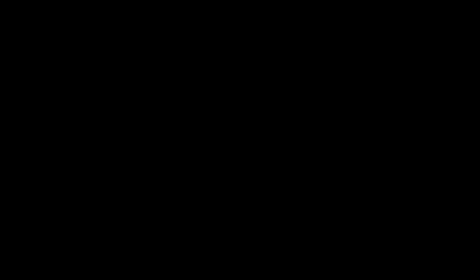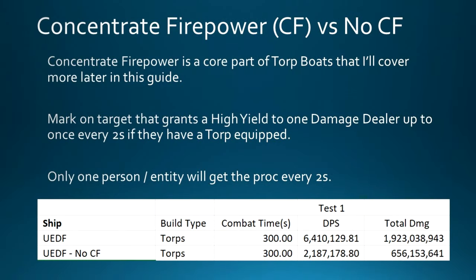I have done tests to see what happens if you don't have Concentrate Firepower equipped. From testing on the Tribble test server, without Concentrate Firepower my damage was basically a third of what it was with it. So Concentrate Firepower is the core ability of these torp boats, and not having it — or having things that interfere with it — will massively lower the damage potential of your torp boat.